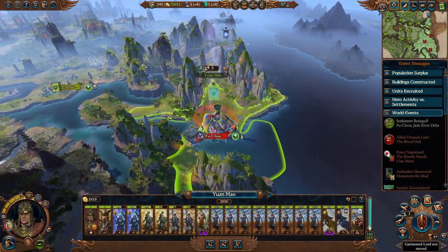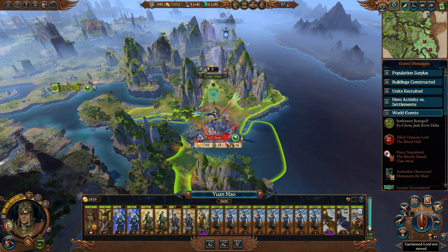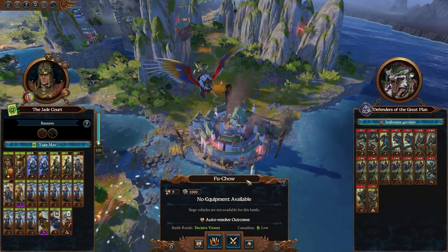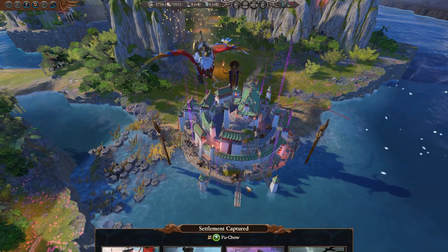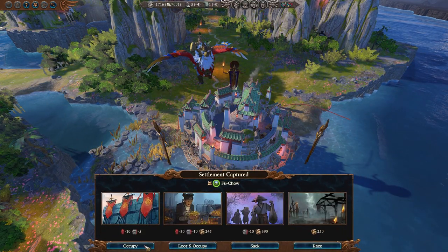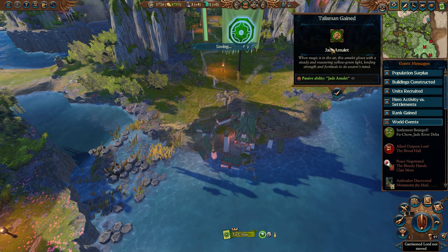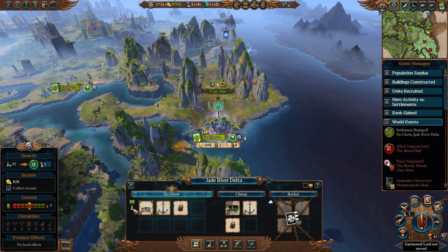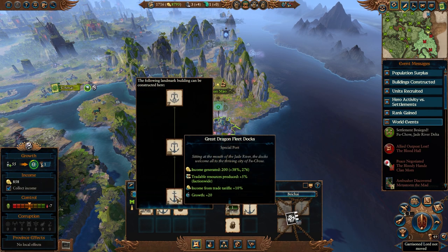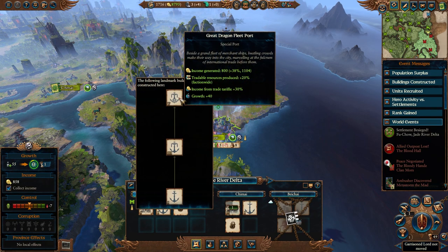We've also surrounded Fu Chao up north, but this fight we can absolutely just give the auto-resolve a go. We'll yoink it and head back down south to fight that other army with Lady Ye. Fu Chao falls under our control, and soon we shall have a great dragon fleet port.